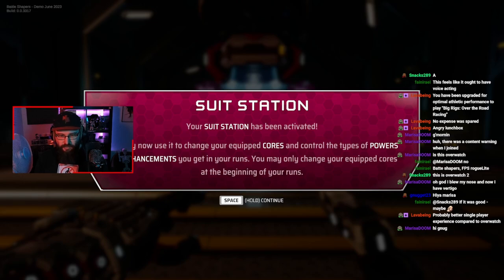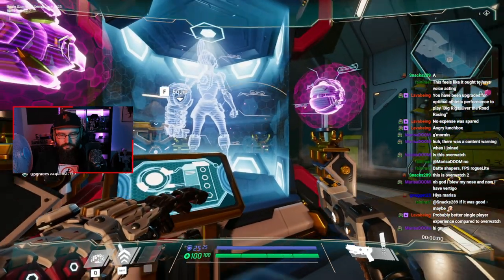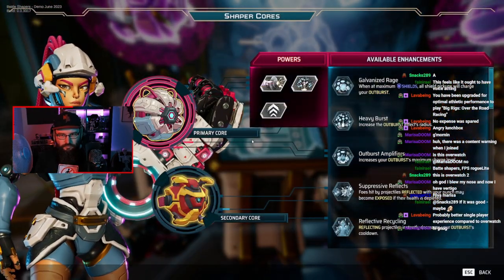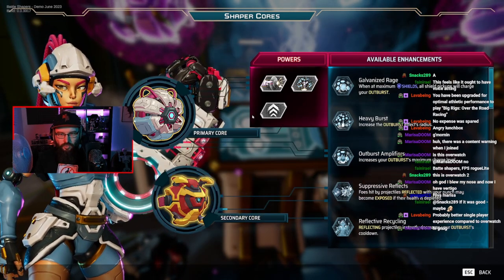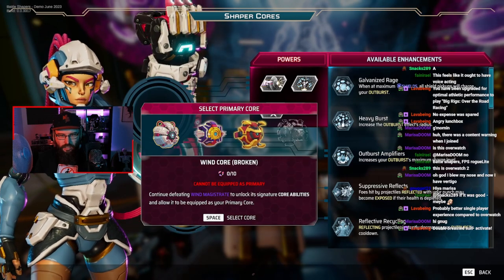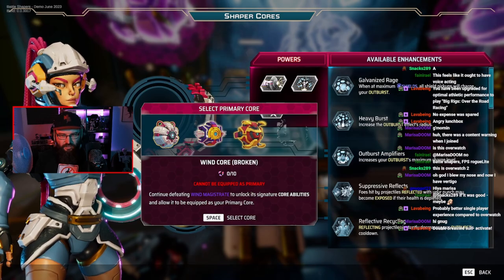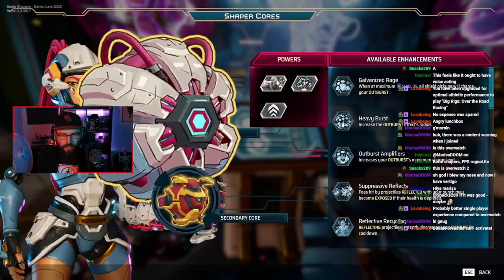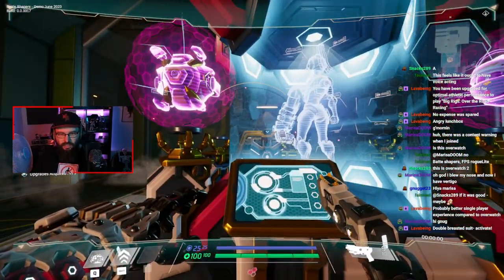You may only change your equipped cores at the beginning of your runs. I don't know what any of this means. Wind core. Part core is broken. I'll just stick with what we've already got. I've got no good reason to change it.